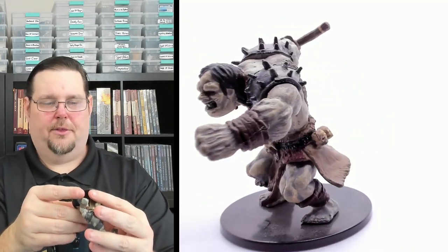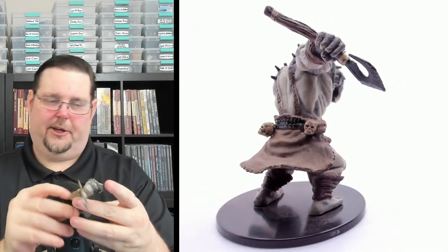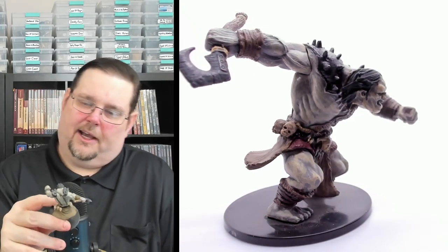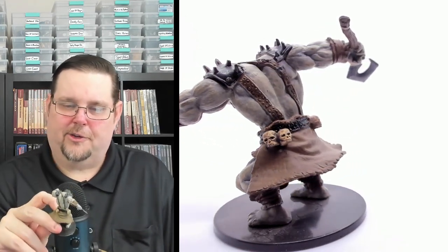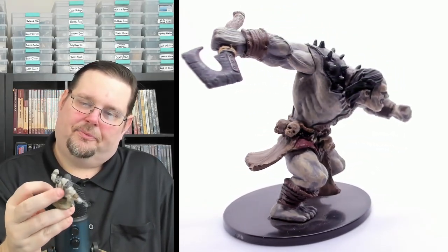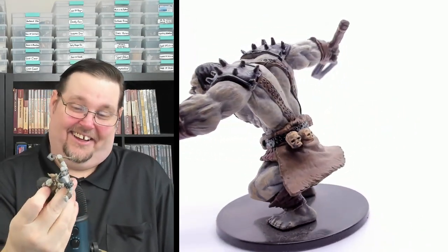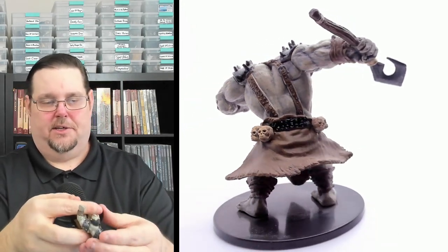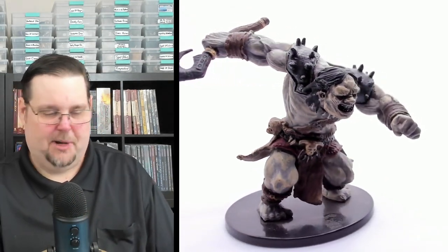Our third ogre is number forty-six — Jaagrath Kreeg, a named ogre. Similar to the other ogres but with a sickle, a horn-skull on his belt, spiked World of Warcraft-style shoulder pads, and a distinctive ogre face. He must work out like the others. Jaagrath Kreeg, number forty-six, rare on a large two-by-two base.